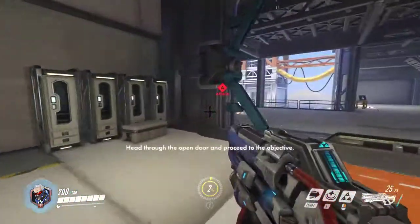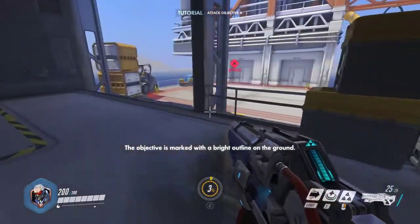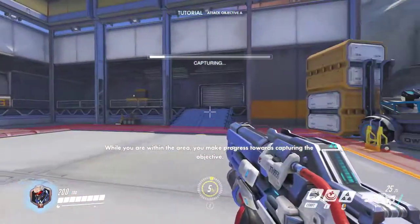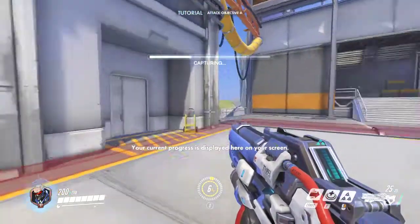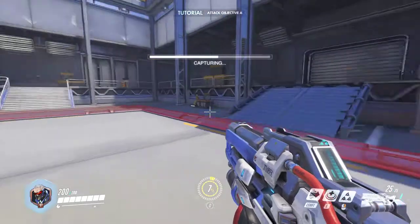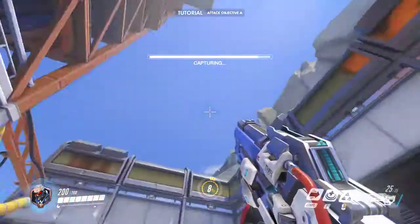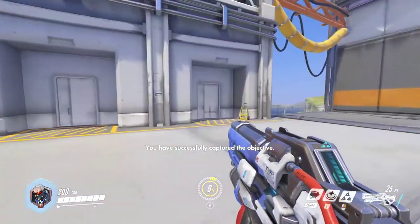Head through the open door and proceed — the objective is marked with a bright outline on the ground. To capture it, move inside the area. While you are within the area, you make progress towards capturing the objective. Your current progress is displayed — king of the hill style! If there are enemies in the area with you, capture progress is paused. Graphics look good. You have successfully captured the objective — yay!